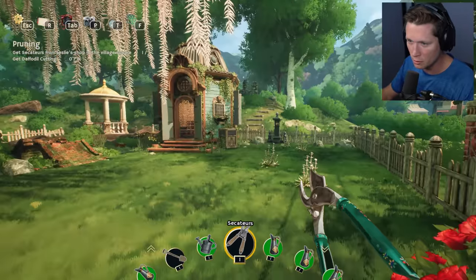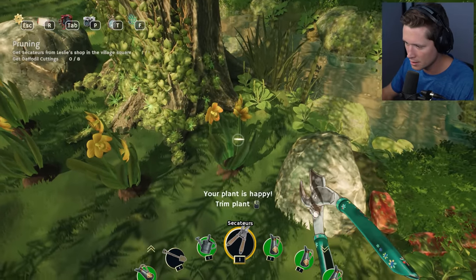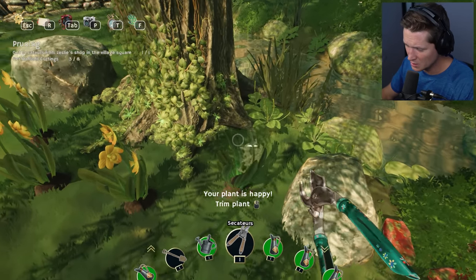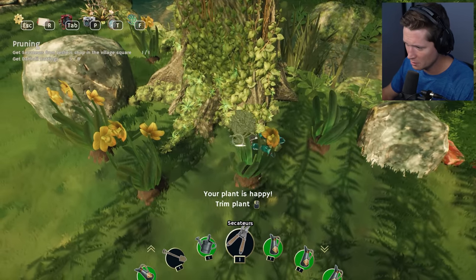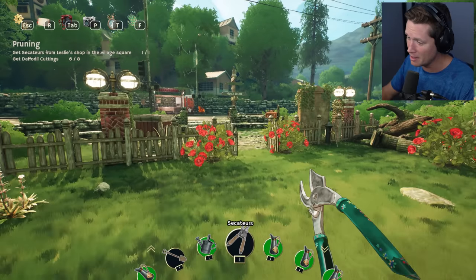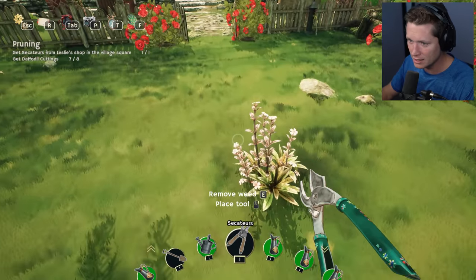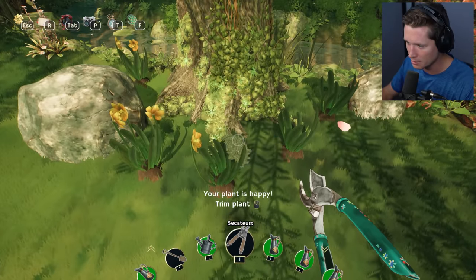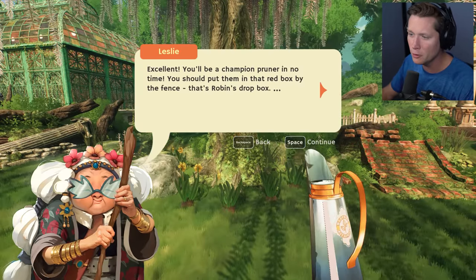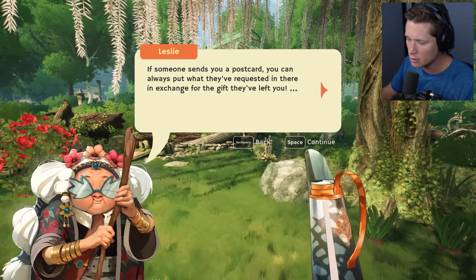We've got our secateurs now — little snip snips. We want to get daffodil cuttings. This makes me a little bit nervous. That's one, two, three, four, five, six. I'm sorry guys, they'll really grow back. I'm not even joking when I say that I am not a good gardener. We need to actually point it at the flower to get the cutting — excellent, be a champion pruner in no time!